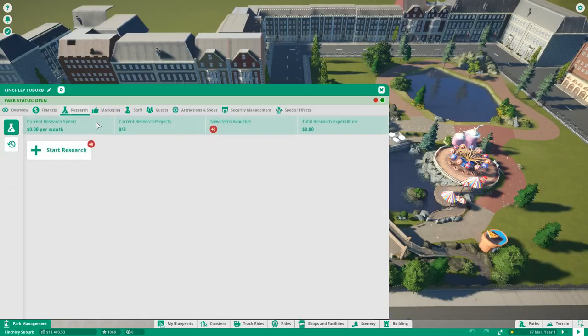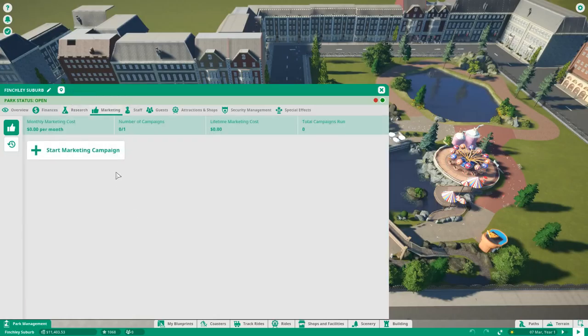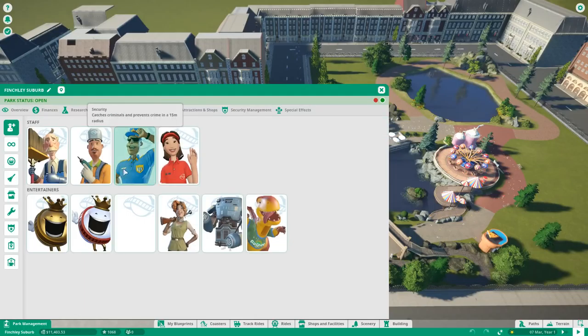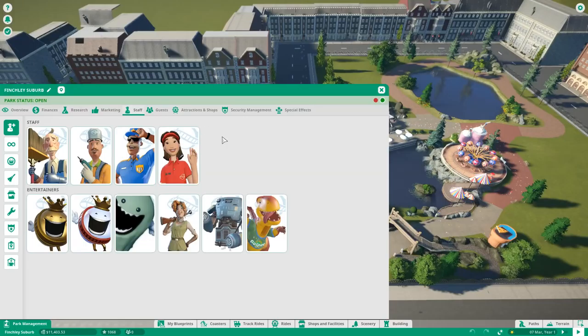Next to the Overview is the Finances tab, which will grow as you play and give more information over time. Then we have the Research tab, where you can start researching different items: coasters, rides, shops and facilities, scenery, or buildings. You can only run three research projects at one time. We also have Marketing, the Staff tab with janitors, mechanics, security, and vendors, entertainers, plus guest overview of three different groups, attractions and shop overview, security management, and special effects management.